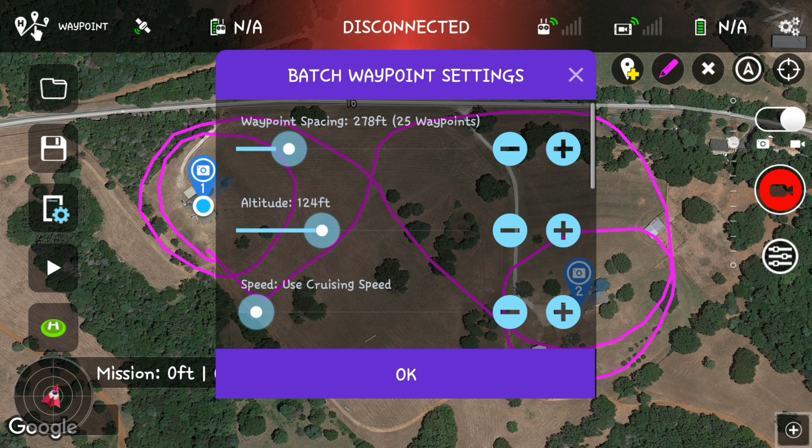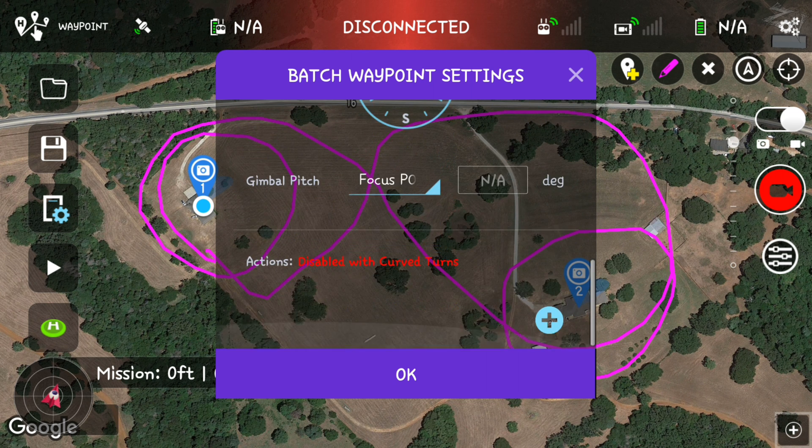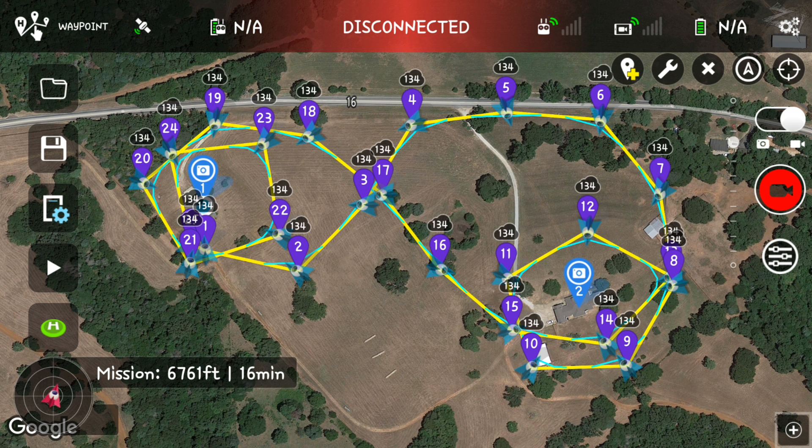We'll set an altitude of 134 feet, use cruising speed, focus POI on our gimbal pitch mode, and click OK. That looks pretty crazy but I think it's going to be pretty neat.